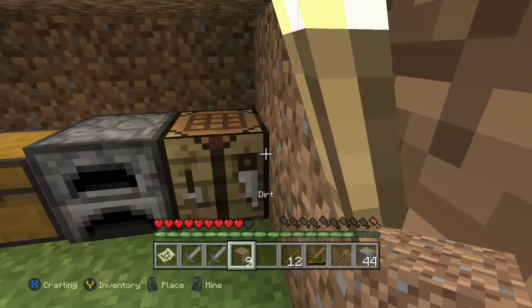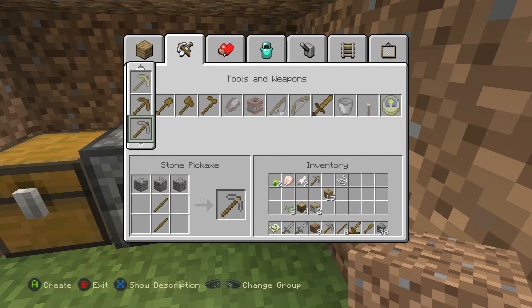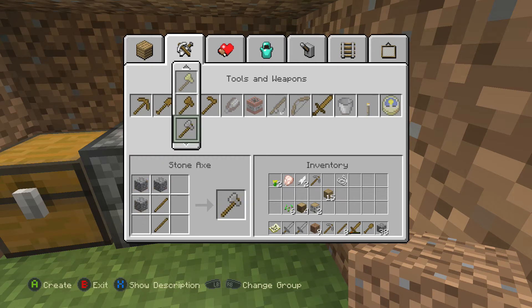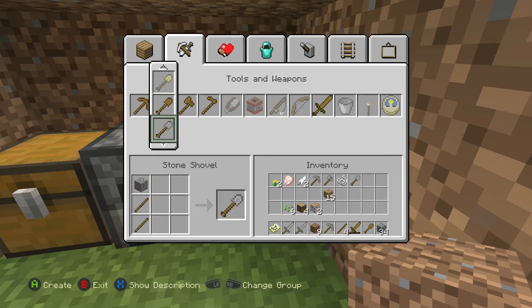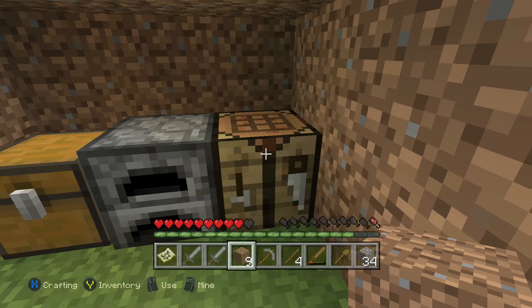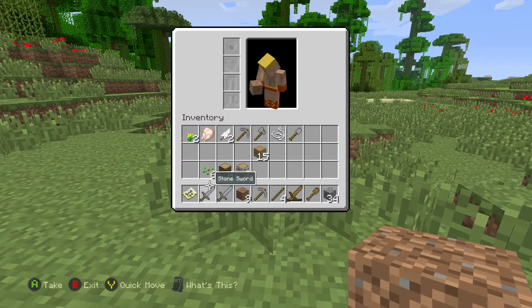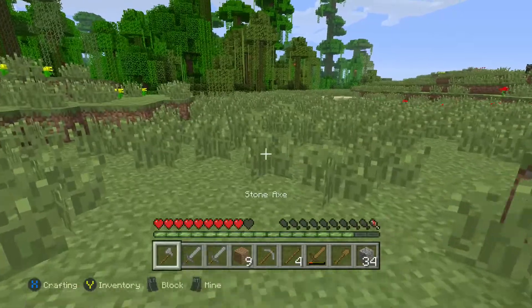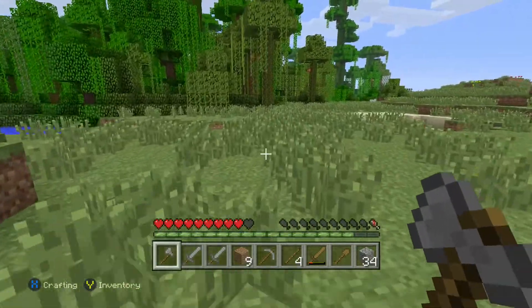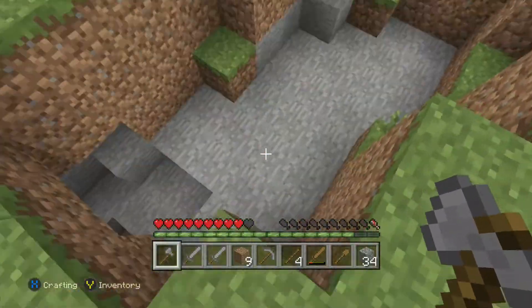We try putting some stairs in but realize that won't make the slightest difference. We've got what we need so we're going to build ourselves a stone pickaxe, ready so we can go venturing and get some coal. We get a stone spade as well for digging dirt. And we still haven't sorted that food — what are you doing Walrus? We're already down a heart from that spider attack.